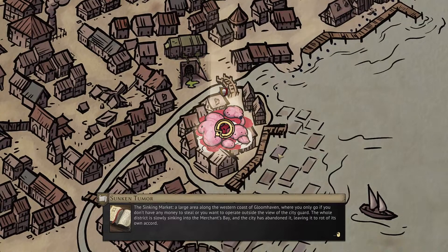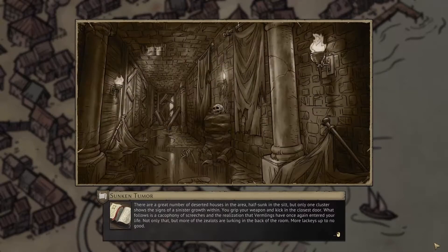The Sunken Market is a large area along the western coast of Gloomhaven — you only go there if you don't have money or want to operate outside the city guard. The whole district is slowly sinking into the Merchant's Bay and the city has abandoned it. There are deserted houses half-sunk in the silt, but one cluster shows signs of a sinister growth. You kick in the closest door to a cacophony of vermling screeches — zealots are lurking in the back.